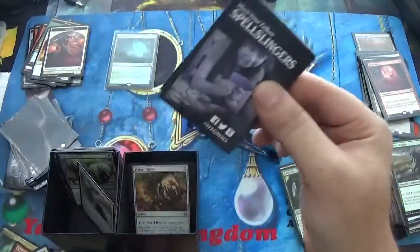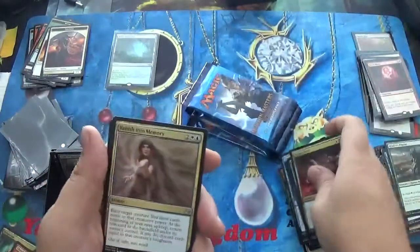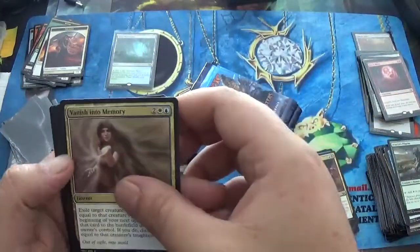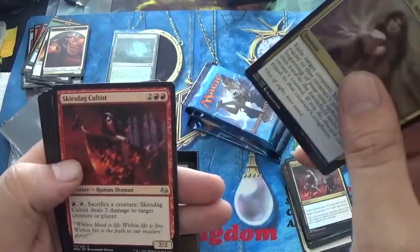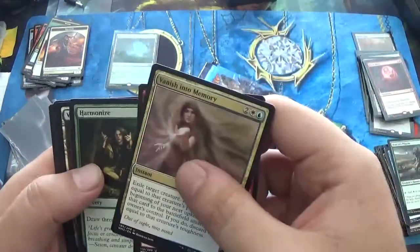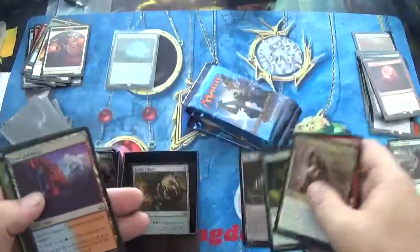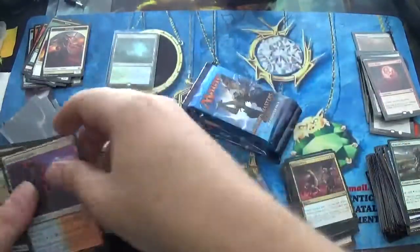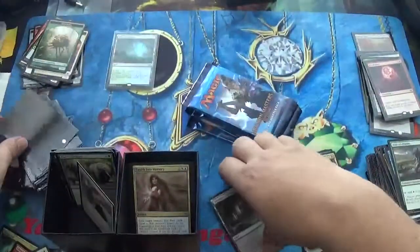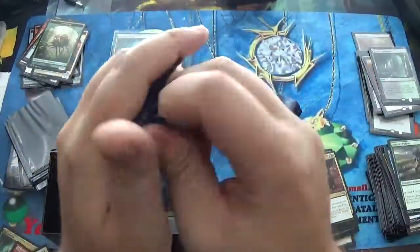What do we have in here? Vanish into Memory, Skirsdag Cultist, a Harmonize — love it — and a Verdant Catacombs. I thought we had a Foil back there — I totally got trolled. But that is a fourth Fetch Land. Completely ridiculous. And we are still at three minutes. I am trying to hurry but make it to where you can see all the cards.